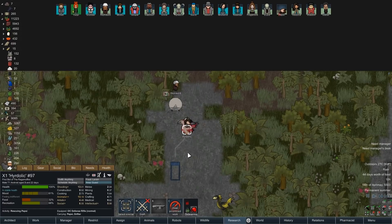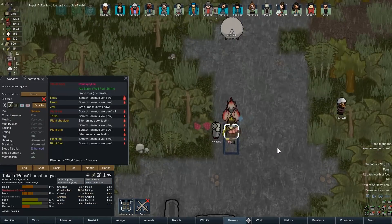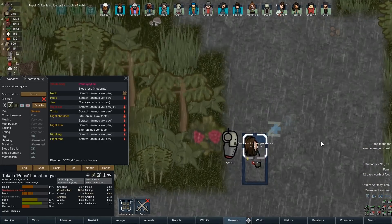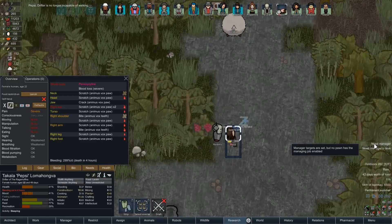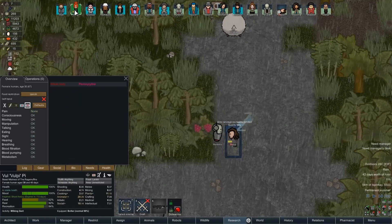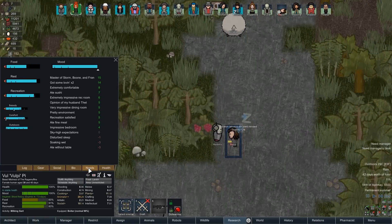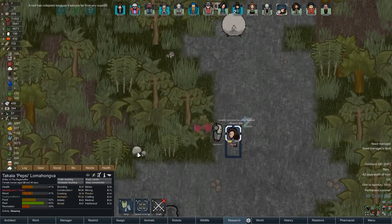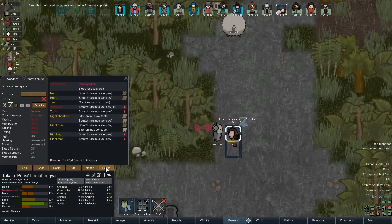Rescue Pepsi, bring her to guest area, tend to her. There we go - that bought her another hour. She'll probably end up having an infection, but that's nothing we can't take care of. She's a master of so many animals. Pepsi's gonna be fine.